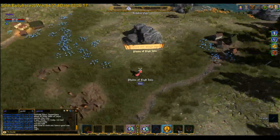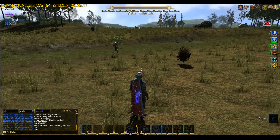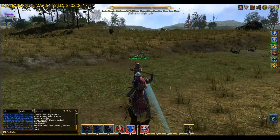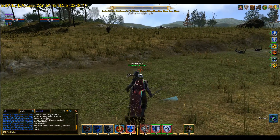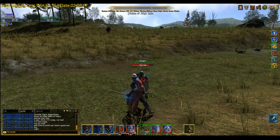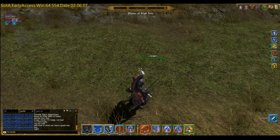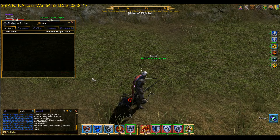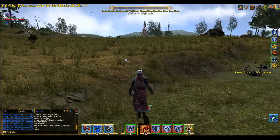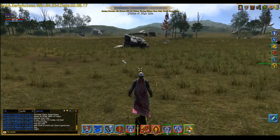We'll go back to the Plains and then enter. Here we are — just being attacked. In the beginning part of this instance you'll see spiders and skeletons, and as we go through, the zone has a variety of creatures in it.